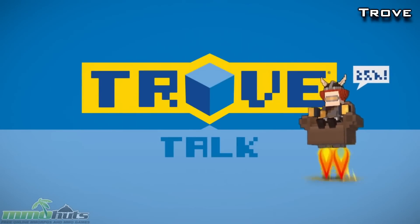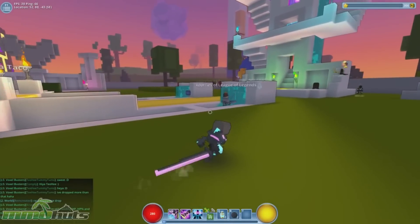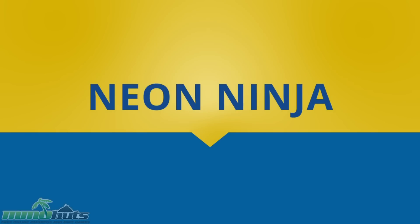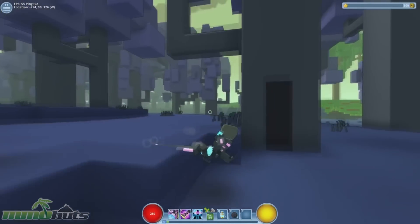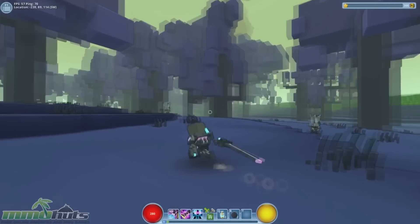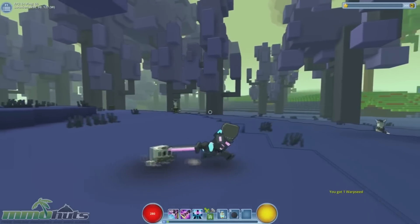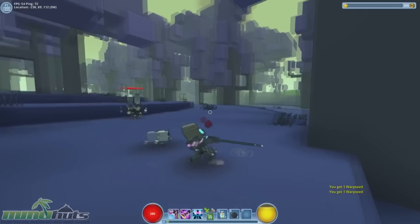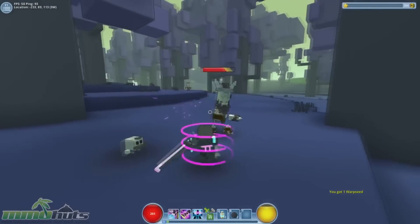The latest Trove Talk was also released this past week, talking about the first week in closed beta and how everything is going to stay — no more world wipes, which is good. They also give an overview on the new Neon Ninja class in their home biome, Neon City, and a new style system that allows players to save the way their gear looks and overlay it onto existing gear to look exactly how they want in game. The Neon Ninja class has some cool abilities, including a stealth that allows the ninja to cloak and flip backwards to engage from a safer distance, plus throw ninja stars after building up charges.